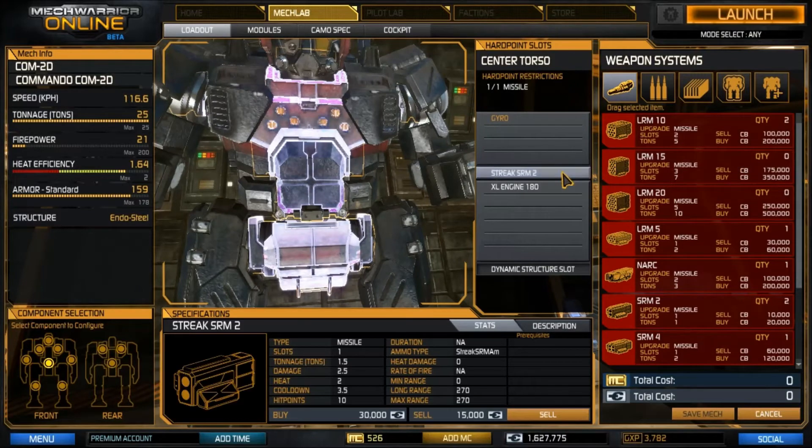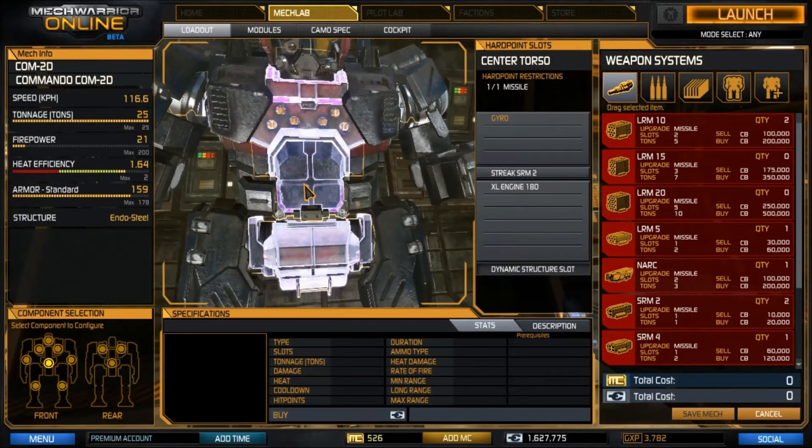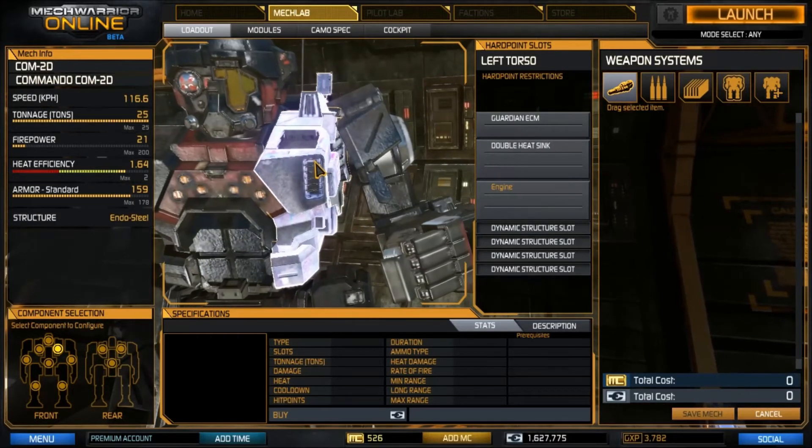We're running three Streak SRM2s. These are short-range missiles that need to lock onto the target — they do a large amount of damage. The downside is that if your opponent has an ECM, they can stop you from locking onto targets, making all three of these effectively useless. That is why we have our own ECM.